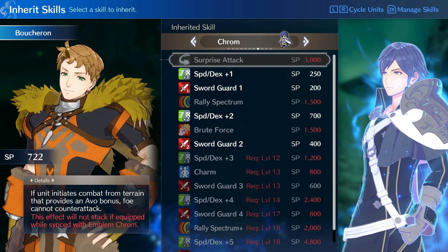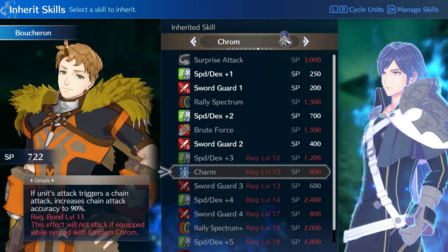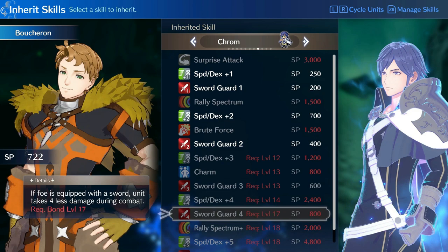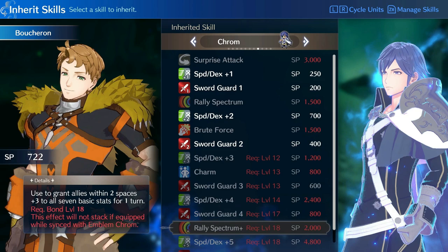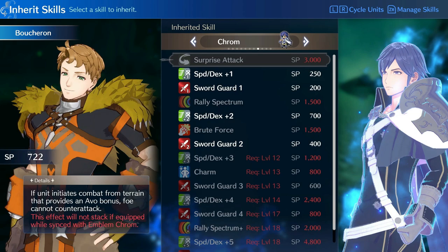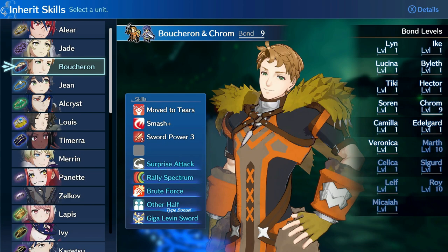As far as Krom's inheritable skills go, I'm not super interested in most of them. Something like Charm — where your chain attacks are boosted to 90% accuracy — could be useful, but only a 10% boost to backup attack accuracy isn't that great. Sword Guard would be more useful on a tankier build. Rally Spectrum, Brute Force, and Surprise Attack we're getting by having Krom equipped anyway. If we go back to Marth, inheriting Surprise Attack wouldn't be a bad idea to stack up free hits, but the equipped kit is just that good on its own.